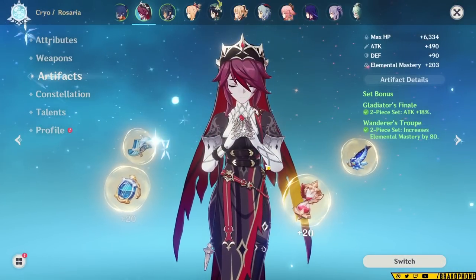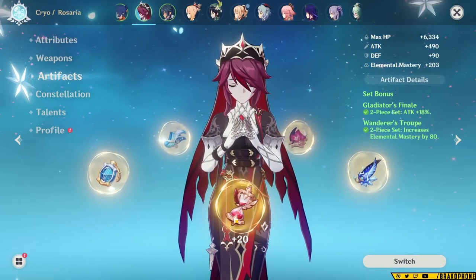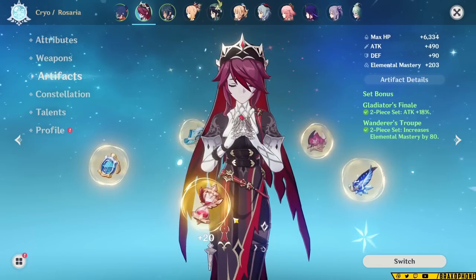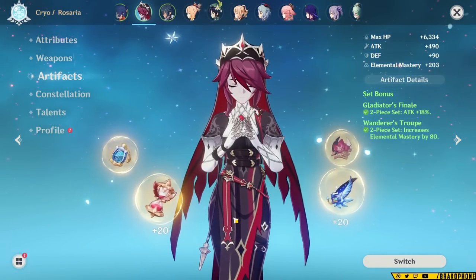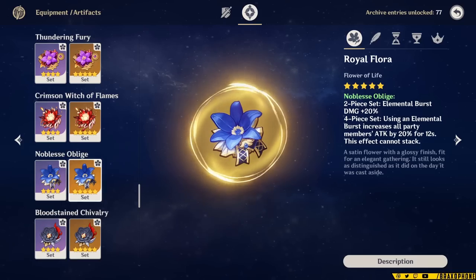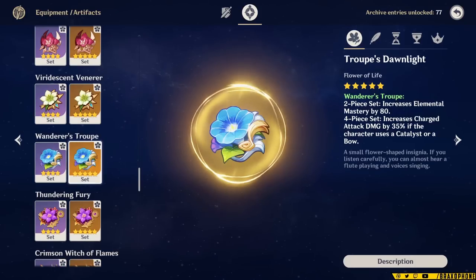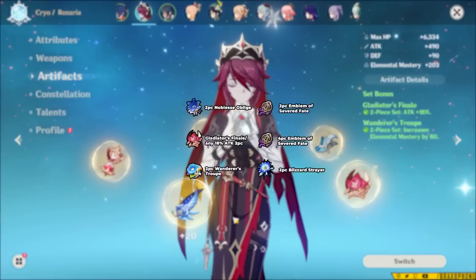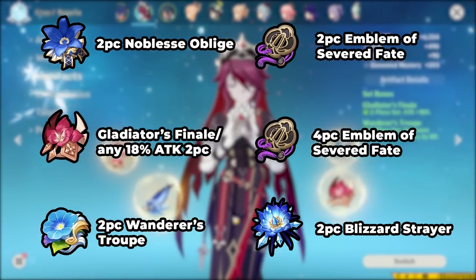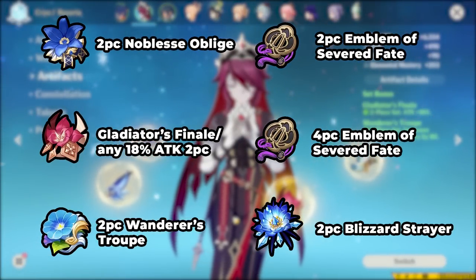One of the hands-down best things about Rosaria is that she can just use so many sets. For Melt specifically, there's not one 4-piece that's definitively best, and it will ultimately come down to your substats. For Melt Rosaria, you can use any 2-piece combination of Noblesse, Gladiators, or any other 18% attack piece, Blizzard Strayer, Wanderer's Troupe, or even Emblem of Severed Fate. All of these sets provide some sort of bonus for Reverse Melt Rosaria, and with them being 2-piece sets, it's really easy to farm for the right pairs and stats.